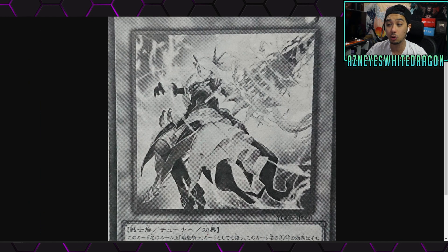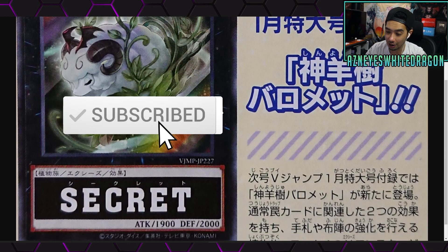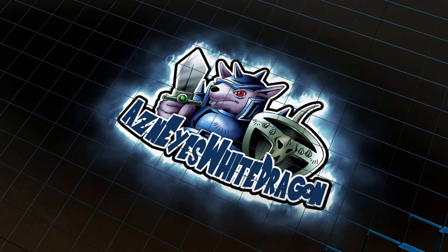That's gonna go ahead and wrap it up. Let me know your thoughts on any of the new Yu-Gi-Oh cards down below. Thanks for watching — drop a like if you enjoyed the video. If you're new here, subscribe and turn the bell so you don't miss out. When the Sacred Sheep Tree effect does drop, I'll let you guys know. I'll see you in the next video — peace.